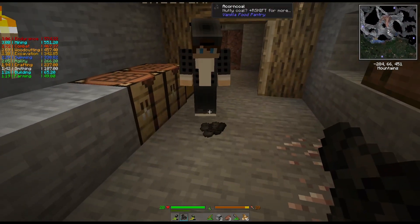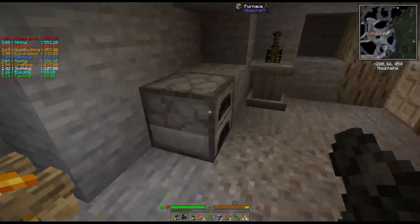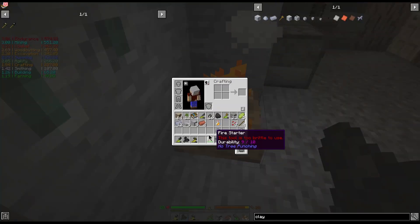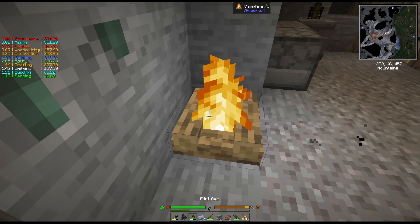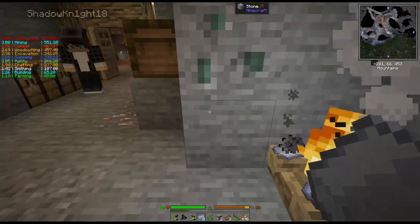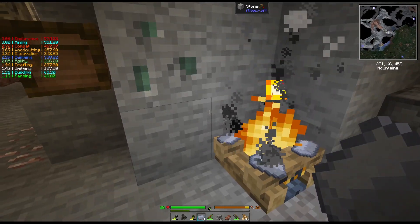Even though there's only one acorn charcoal per acorn, you should be able to take three of them and put them together to make a torch — four torches. So I guess that's a way of getting torches, kind of a pain in the ass but it works.